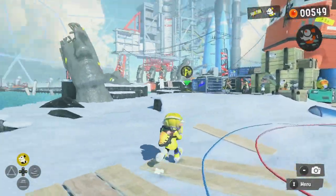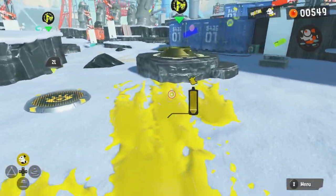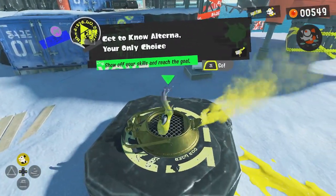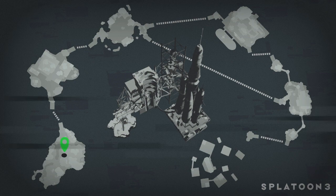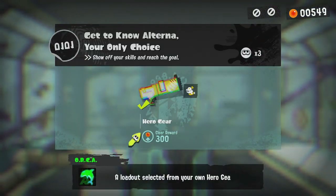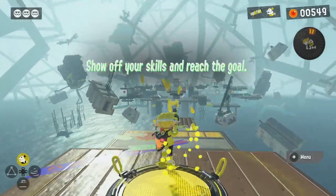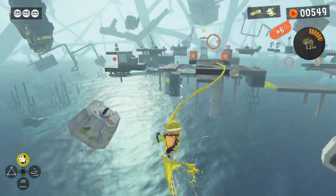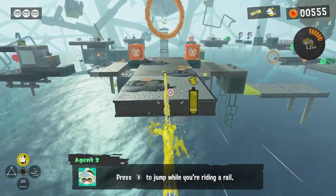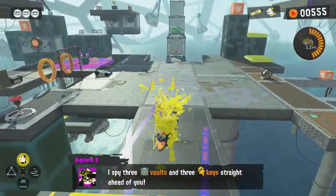For those that are unaware, Splashdown in Splatoon 2 was not that good. Even after several reworks, a few nerfs and buffs, it just didn't get anywhere. It was so poor in design that it was really only used for Super Jumping. It was very bad. But it's going to be on Empyre and Custom Blaster, with Empyre getting Curling Bomb, and Custom Blaster getting Sensor, which is not that great for it.